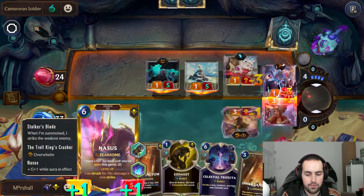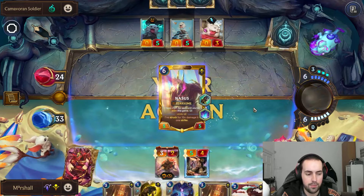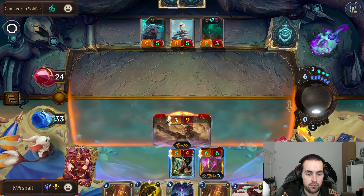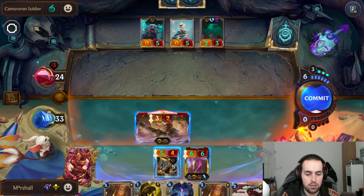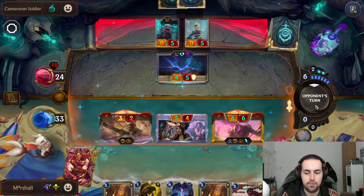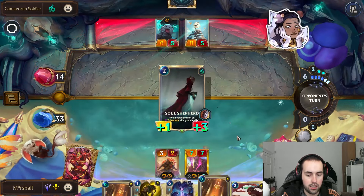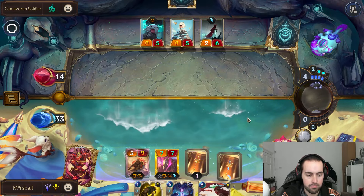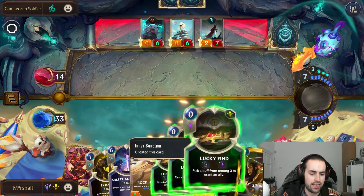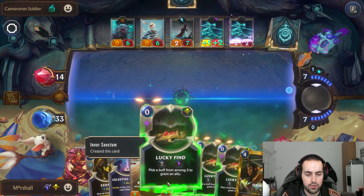We're going to attack for everything — block, block, block, and block to block here. Nasus is not a big boy yet, Nasus is a small little stinky boy. Let's also play him. Even if he blocks there we get an extra damage here. We can play both of these. I'll cut the healer since I don't think it's a great card.